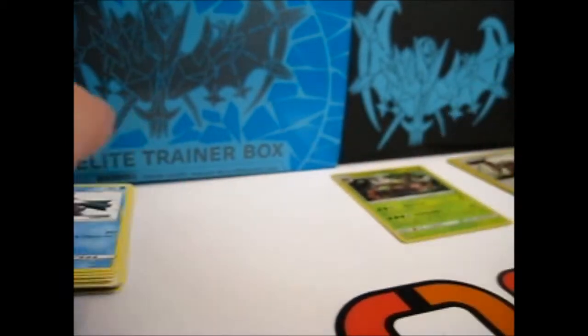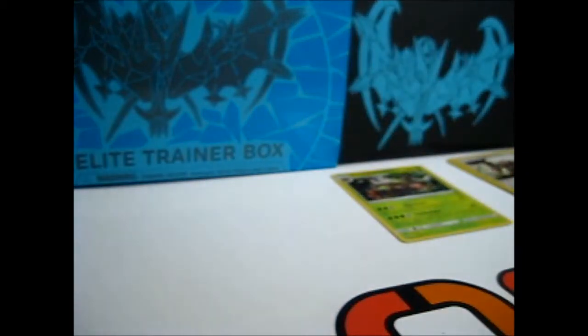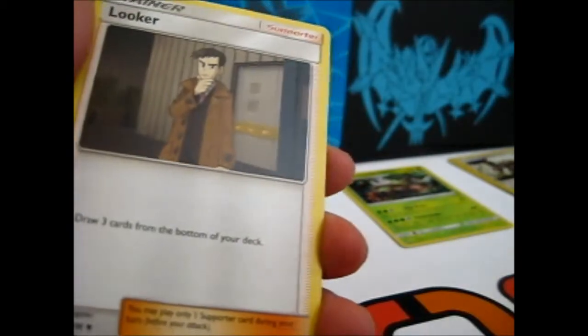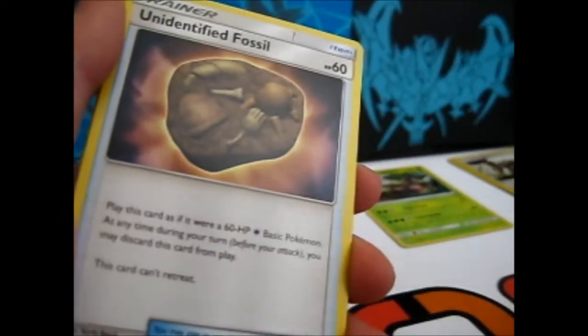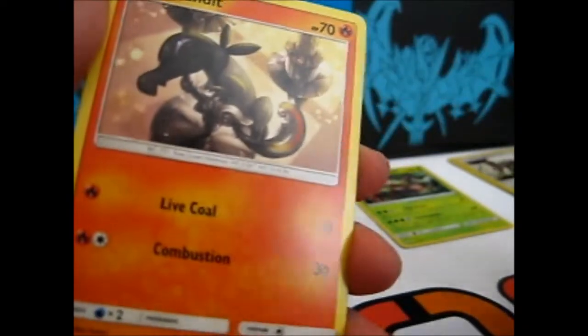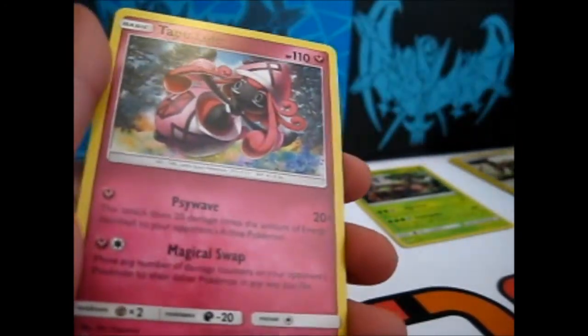Reverse will stack there, hollow there. Okay, next one. Fairy Energy, Looker, Electric Memory, Unidentified Fossil, Riolu, Dirtwig, Salandit, Eevee, Weasel, Reverse Shroomish, and another Tapu Lele.